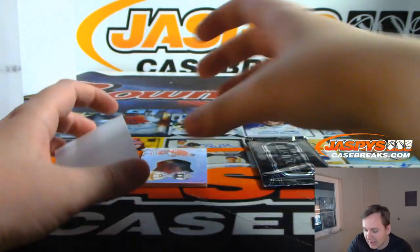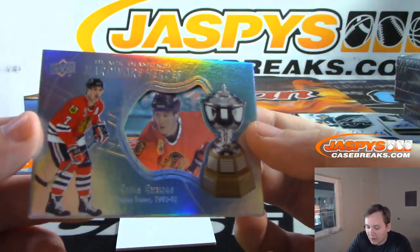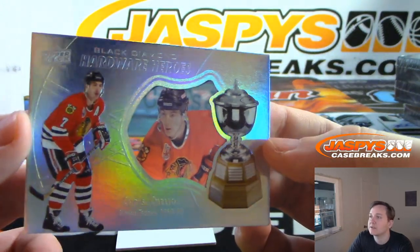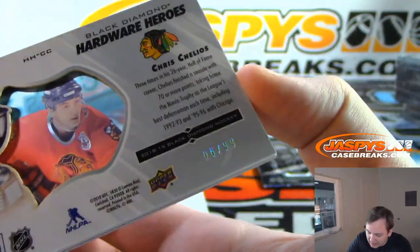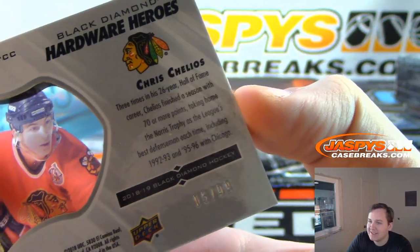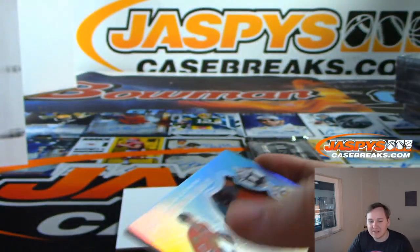And we have a nice Hardware Heroes — Chris Chelios for the Blackhawks. It's a nice looking card. Hardware Heroes has got the acetate in there, six of 99. Wow, 26-year career — that's ridiculous. Blackhawks: William L.